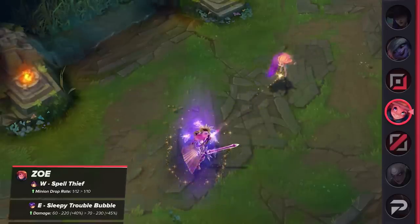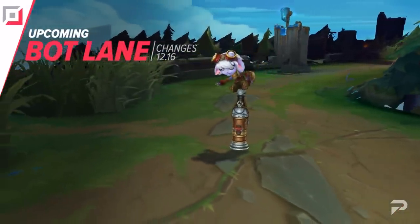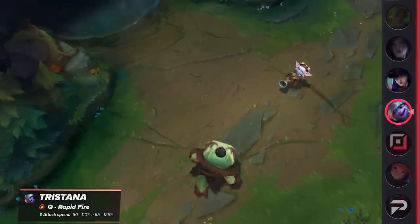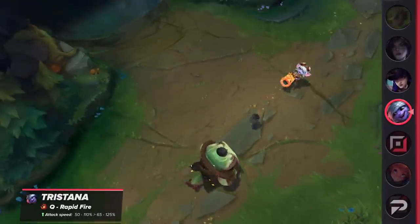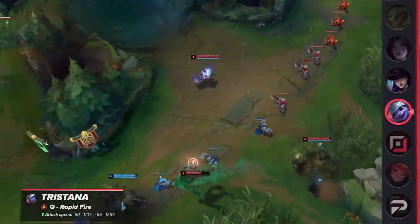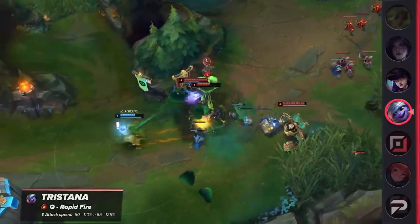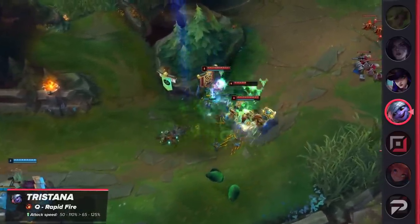Now we have to cover the majority of the next patch's changes — the bottom lane. Starting with buffs: Tristana's bonus attack speed from her Q will be increased at all ranks. It's a 15% buff which can't be ignored at any point in the game. It'll make it easier for players to detonate her bomb when committing to an extended fight, and it's obviously an increase in overall damage output as well.